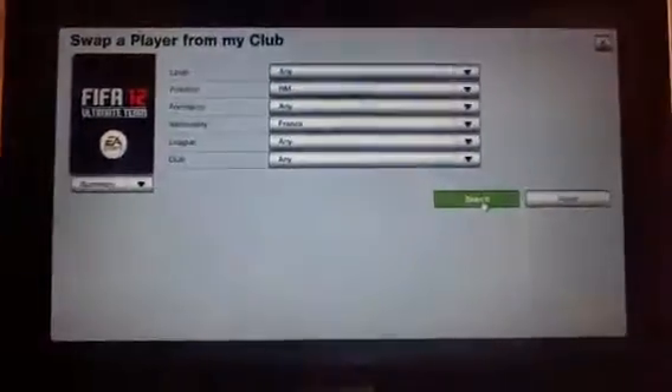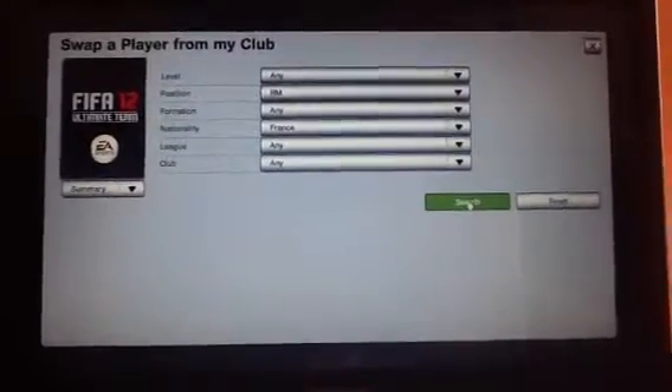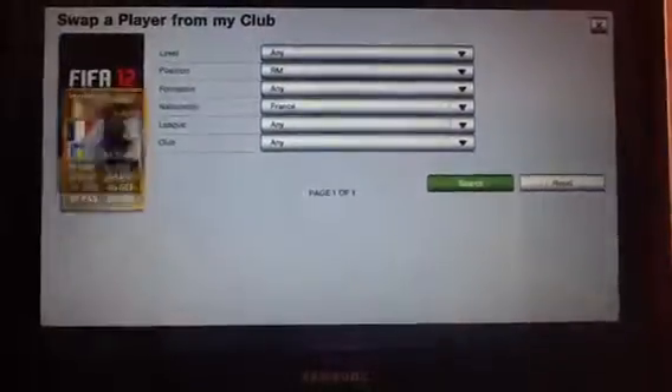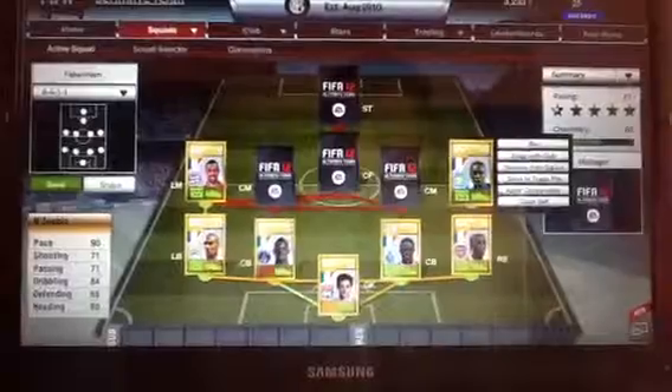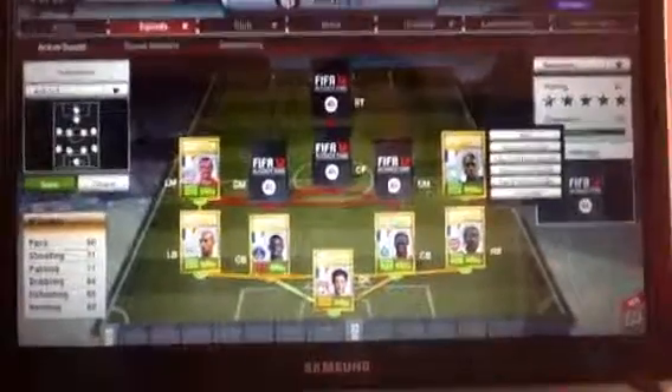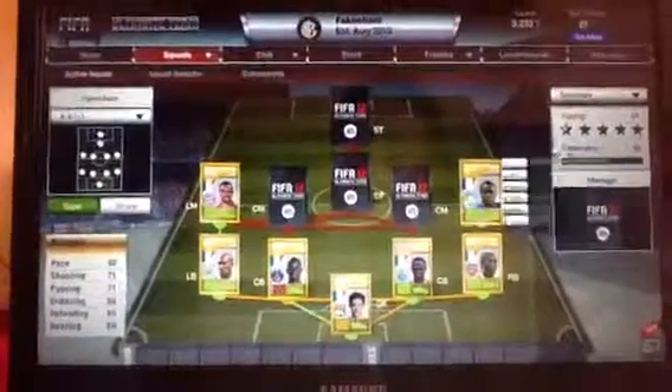In right mid we don't have Ben Arfa because his price has suddenly gone way up and I thought there was no point. Instead I've bought Zongbian — 90 pace, 84 dribbling, 71 passing, 71 shooting, and 65 defending, which isn't actually that bad.